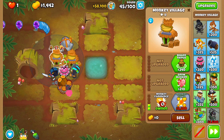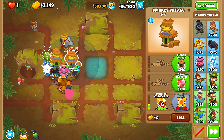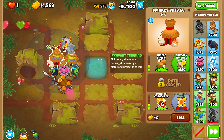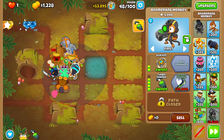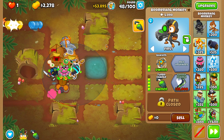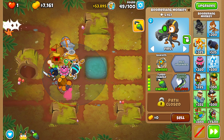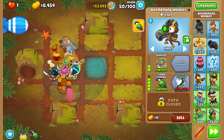Round 45 — More Glaives with Red Hot Ranks. Let's upgrade the Monkey Village to Radar Scanner, then Jungle Drums, then Primary Training. We have $53,000 left. Let's save up for Perma Charge. I'm thinking Perma Charge plus First Strike combo — after buying Perma Charge we should have around $18,895 left, which might just be enough for the First Strike.